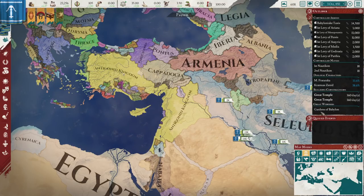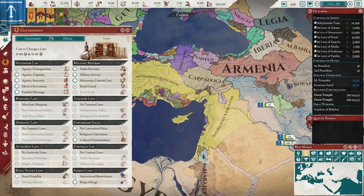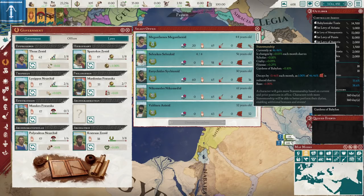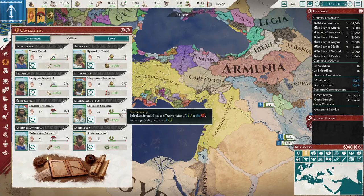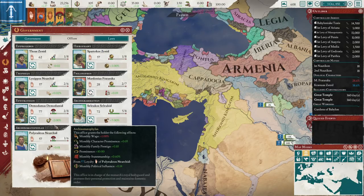You start out with a wonder — the Gardens of Babylon. You get monthly statesmanship 0.1% and civic tech investment. The monthly statesmanship doesn't seem huge, but it actually is. It means all your people that you put in office are going to be slightly more skilled than they would be. You want to put people in office who have high finesse so that they get the high rating and you get the largest bonus.